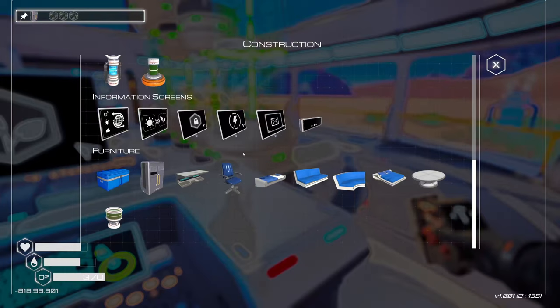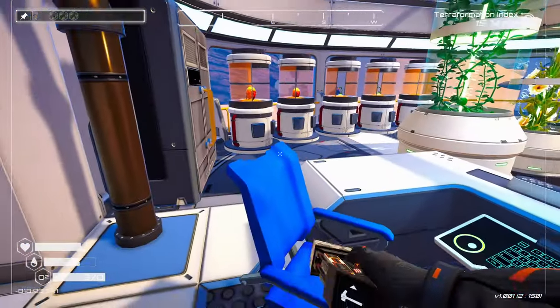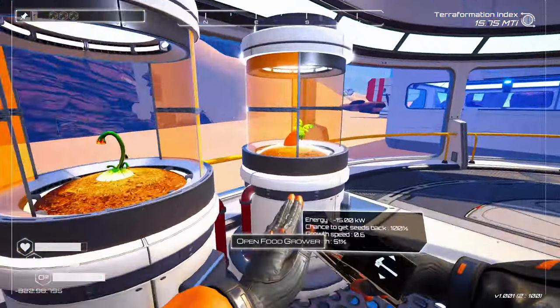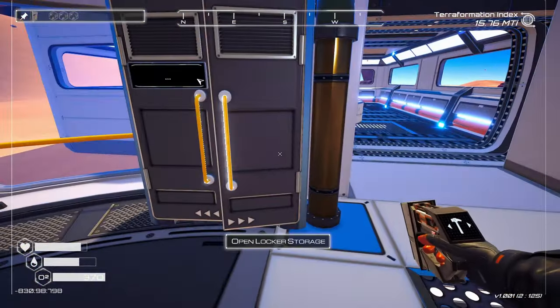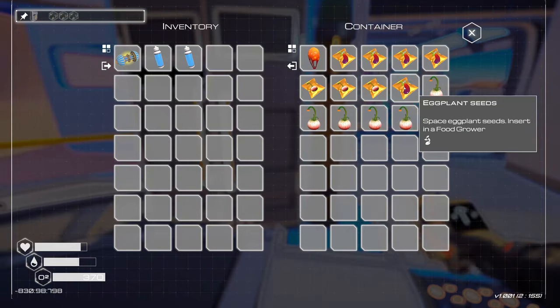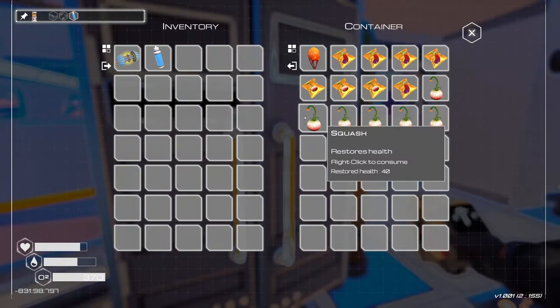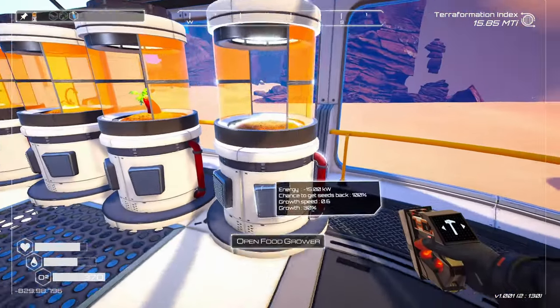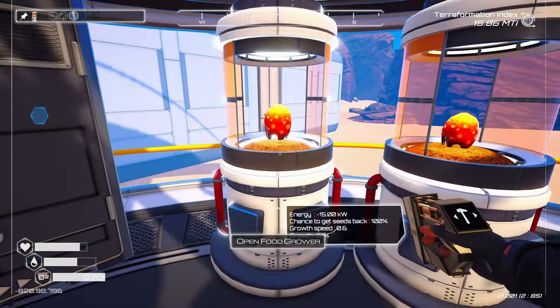We need to build that algae thing, but I don't think we can just yet. We need more stuff and things — eggplant and nugget — which means we need mushrooms and eggplant. Maybe we should get one more food plot growing. Stuff and things are growing, mushrooms are growing.